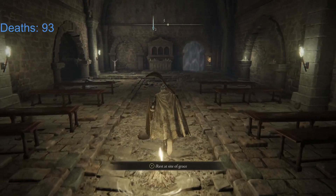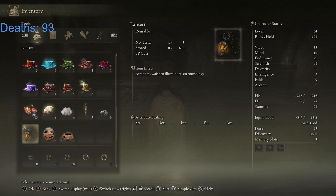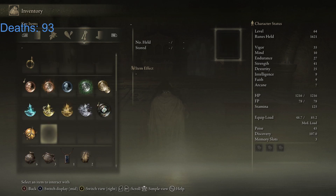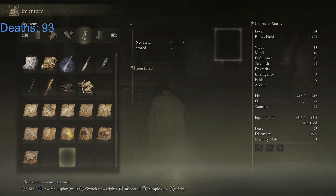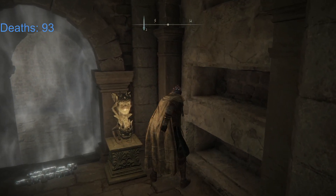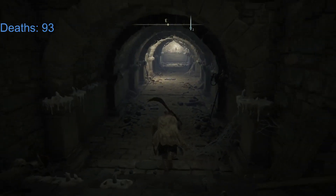Alright everyone, welcome back to another episode of Elden Ring. Let's go ahead and check — I do see that little need for a stone sword key. I don't think we have any. I also don't know where they would be. Yeah, we don't have any, so we need to find where to get stone sword keys so we can do that part of the dungeon.